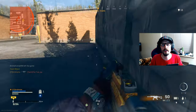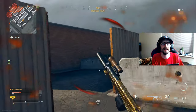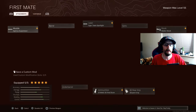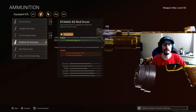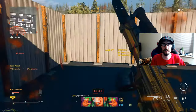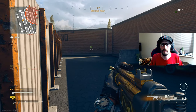Since this challenge requires an SMG, I highly recommend the Cold War MP5. For the class setup: muzzle — Agency Suppressor; laser — Tiger Team Spotlight; stock — Raider Stock; rear grip — Serpent Wrap; ammunition — 50 Round Drum. That gives you a solid setup to give this the best shot. If you're more comfortable with another SMG you can use that — it will still count as long as it's an SMG.